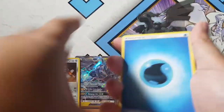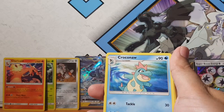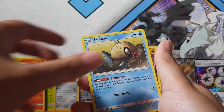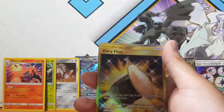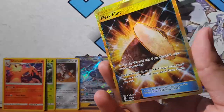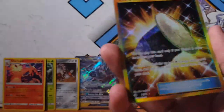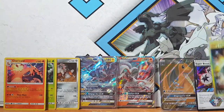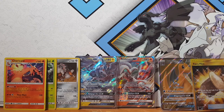Can we pull anything else from this Dragon Majesty box? We're about to find out. Oh, Trapinch, Pheobe, Drampa... and for the rare - oh there we go, Fiery Flint! Let's go, what is this luck right now? Oh my god, that secret rare bling bling bling! Oh my goodness - protection first guys, like I always say, protection first! What a great start. I don't think I'm going to be pulling anything from these last few packs now that I've pulled the secret rare plus the Dragon Knight.